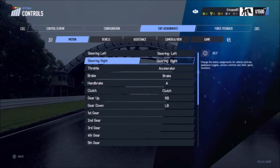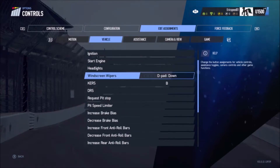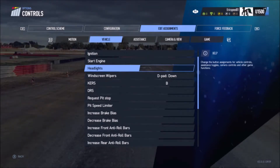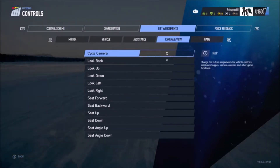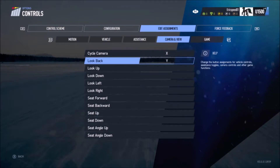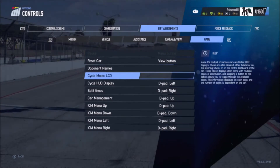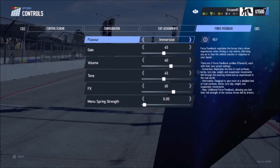Next up, edit assignments: steering left and right are obvious, and gear up and gear down are the left and right paddles. For headlights, I didn't set them because there were no buttons available. If you can find a button you're willing to replace with headlights, feel free to do that, but I left it unassigned.